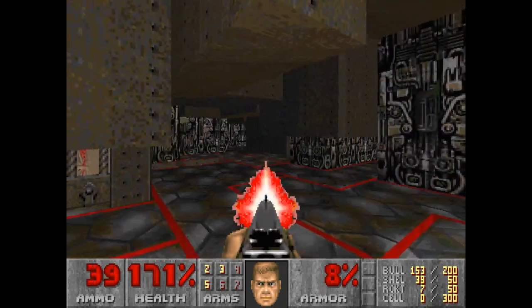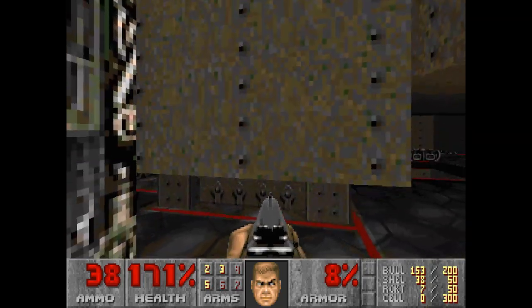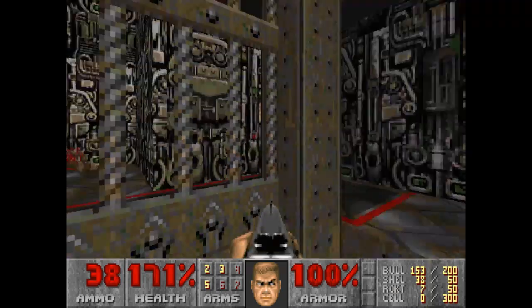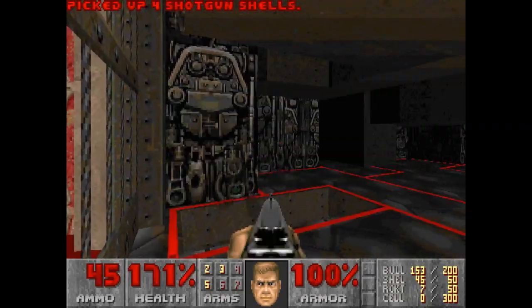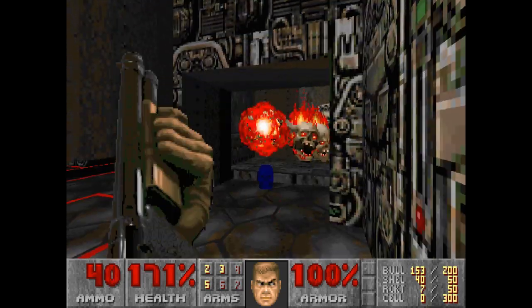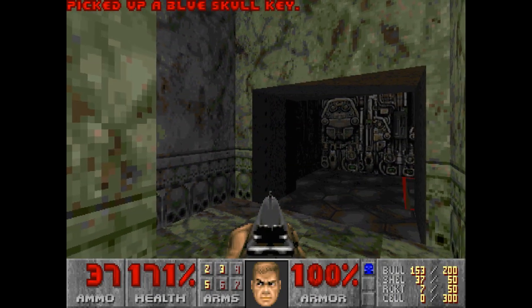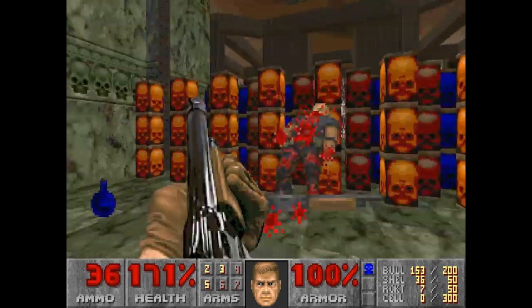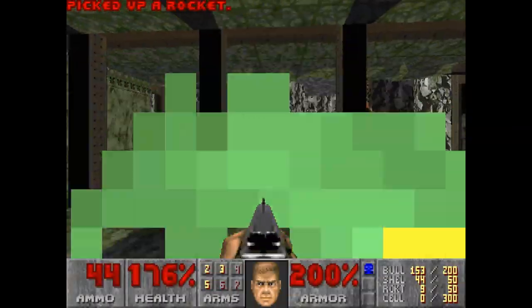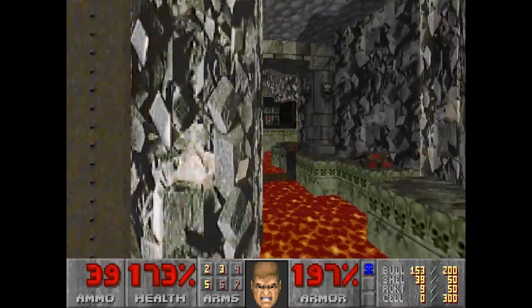We can make it across now. We're going to go on the teleporter to stop the platforms. Now I can get through. That imp needs to go away - actually I think we'll be fine, just run for it. These imps, these lost souls, they can't hit us because of the blue key. They get blocked by items. So we've got a really good amount of health so far. Let's take care of this guy, grab the mega armor, and let's progress. We're going to take it really slowly. We don't want to waste any health. If we can avoid taking damage, we're going to avoid taking damage.